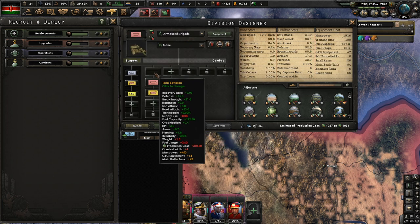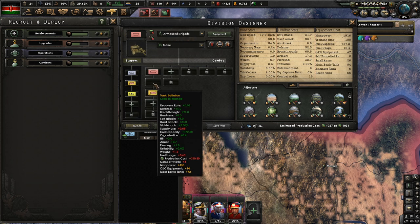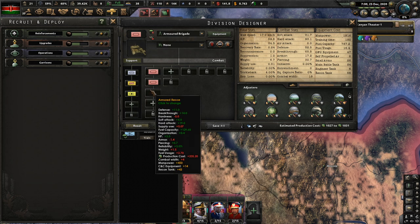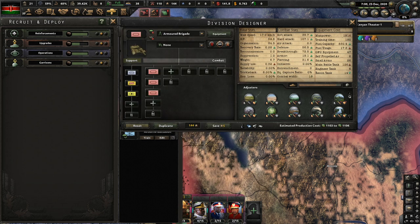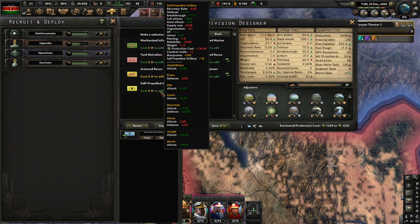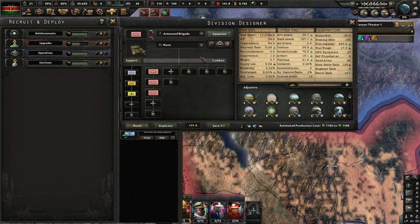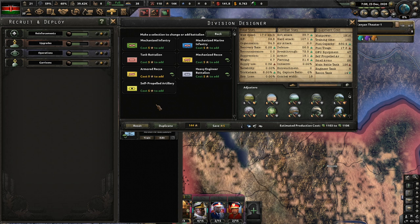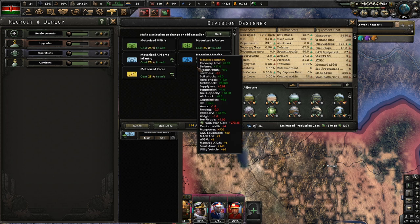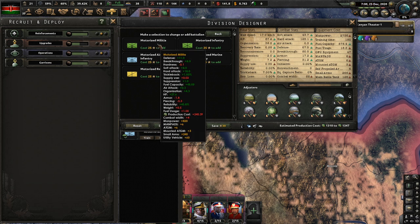What do we have in here right now? We've got two tank battalions and armored recon. Why do I need more armored recon? That doesn't make any sense - I've got armored recon here already. Tanks, please. And more tanks. That won't work - 21. What about mobile infantry? Nope, that's also 22 width.